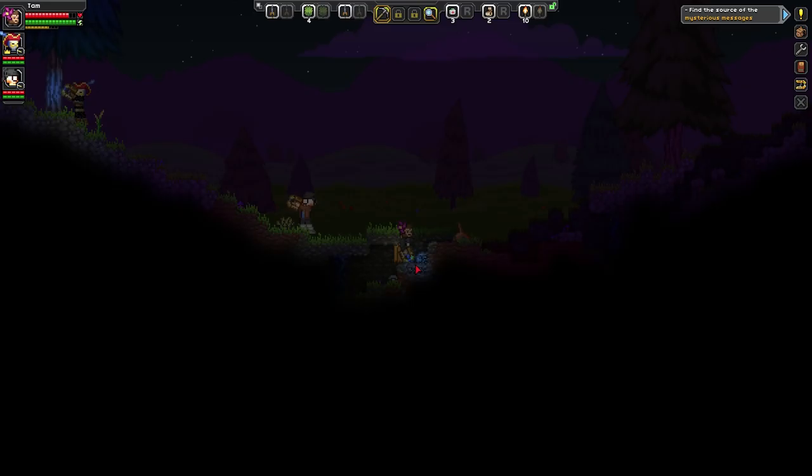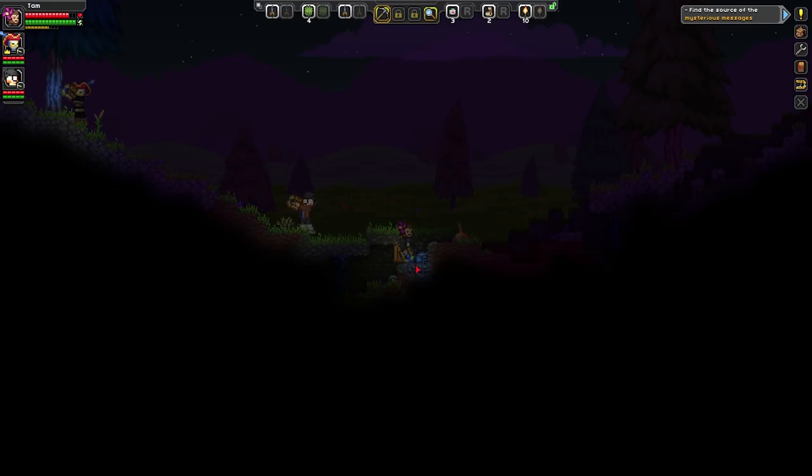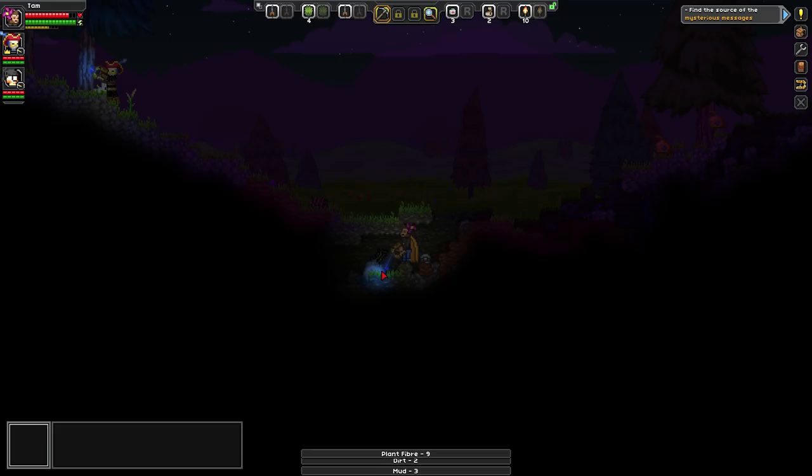Just search for supplies — basically grab whatever's going on. We're going into... it should say we have to discover an archaic energy source, or for you it probably says explore the planet. Yeah, it just basically says have a look around and grab some supplies.